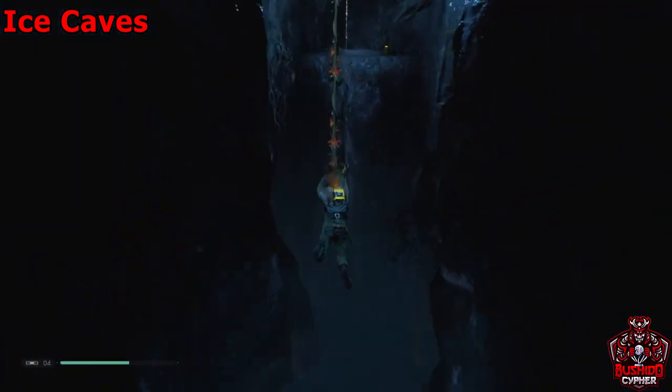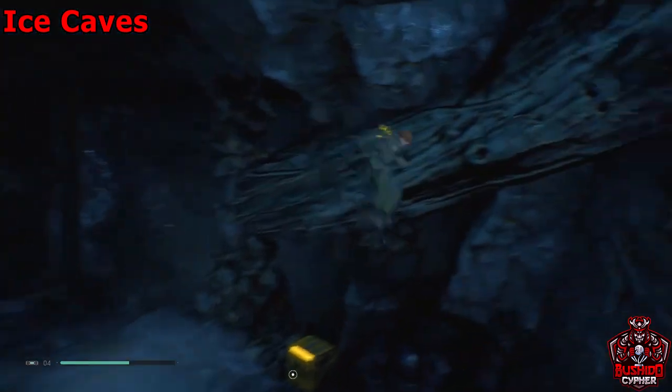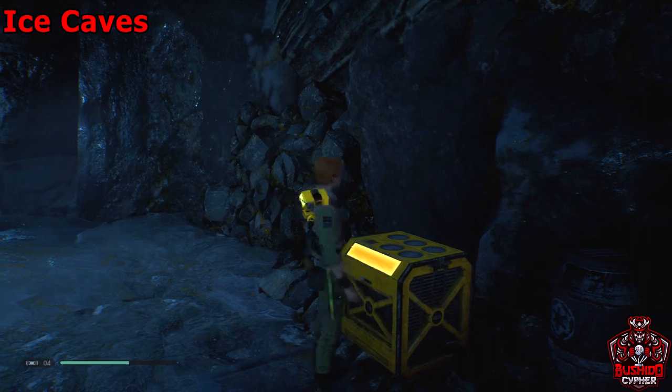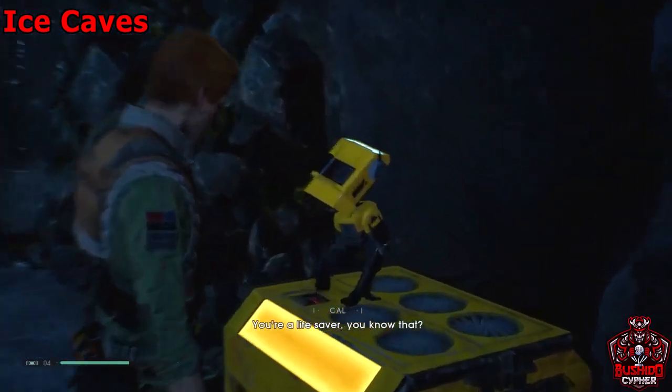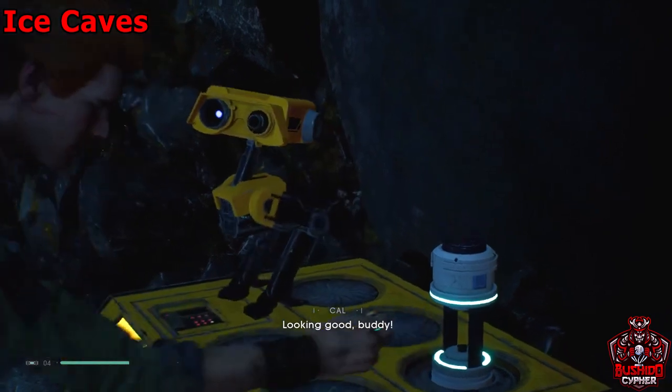Double jump, use force grip, then do the same thing again and force grip. We're going to find a gold chest for another stim upgrade — open it, get the stim upgrade, and that'll be our final collectible in the ice caves.